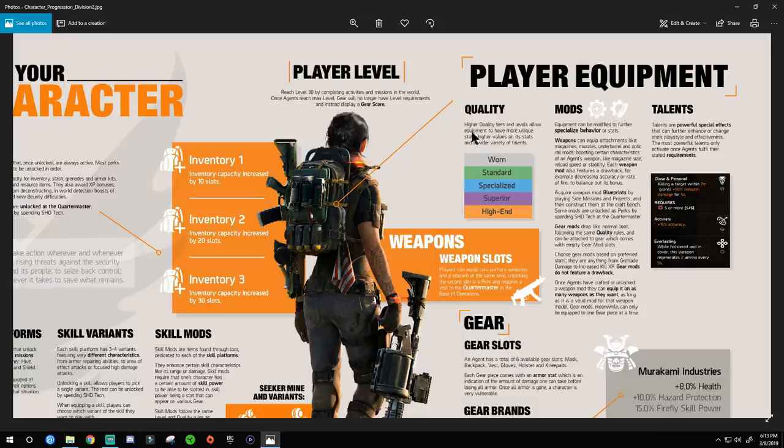Player equipment quality — higher quality tiers allow equipment to have more unique stats, higher values, and a wider variety of talents. The four tiers are worn, standard, specialized, and superior — those are what you get all the way up to level 30. You won't be touching high end until level 30, so consider that the end-game rarity. These four drop throughout levels 1 through 29; at level 30 they literally become useless to your character.